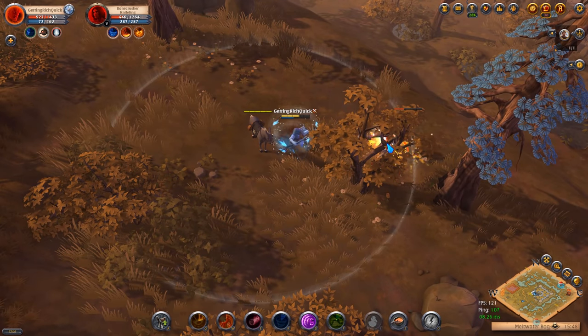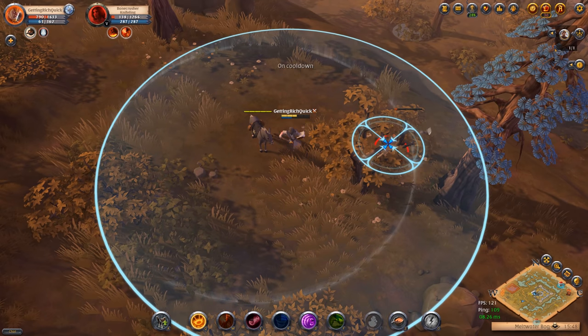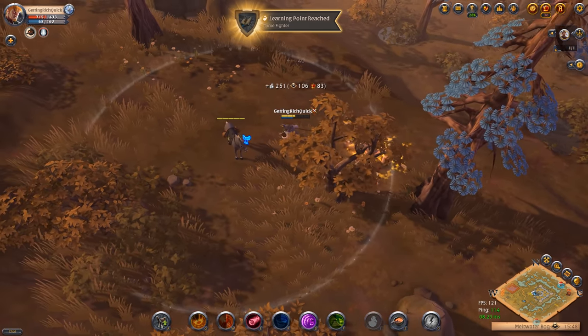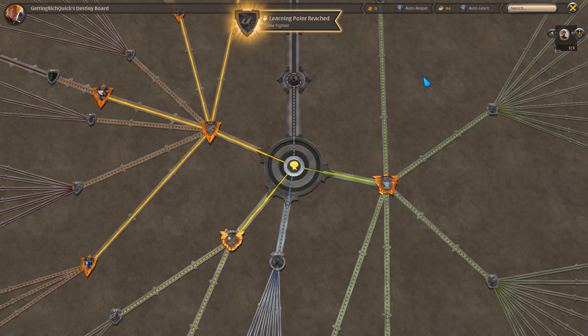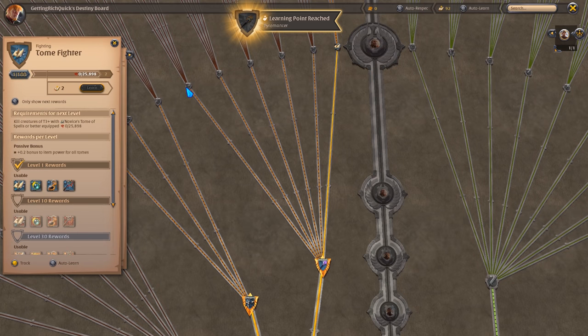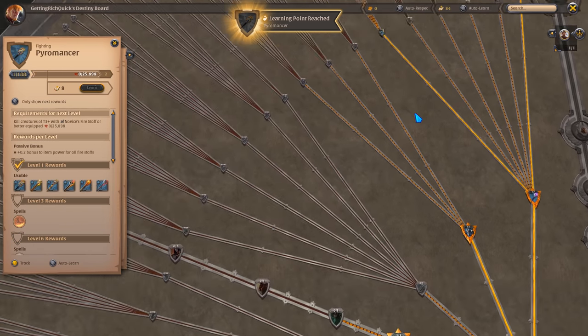We're going to keep doing this until we unlock tier four weapon and armor, and also unlock the tier three adventurer so you can wear tier three bags and capes and ride a tier three riding horse, which is a massive boost above a donkey.